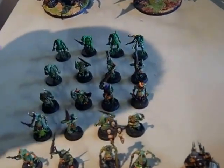Jeremy's list has two 10-man squads and a Demon Prince. And then Lino's army is right here — he has three squads of 20 zombies.